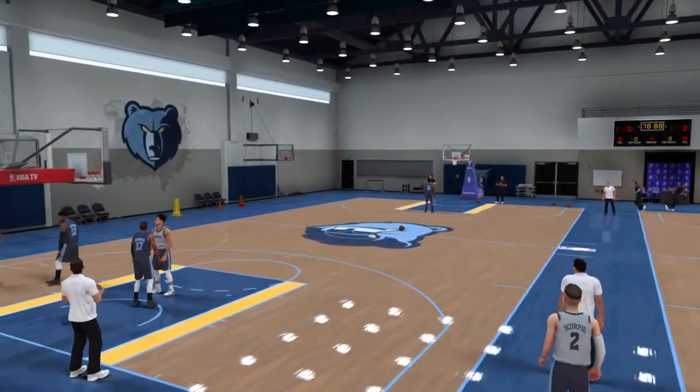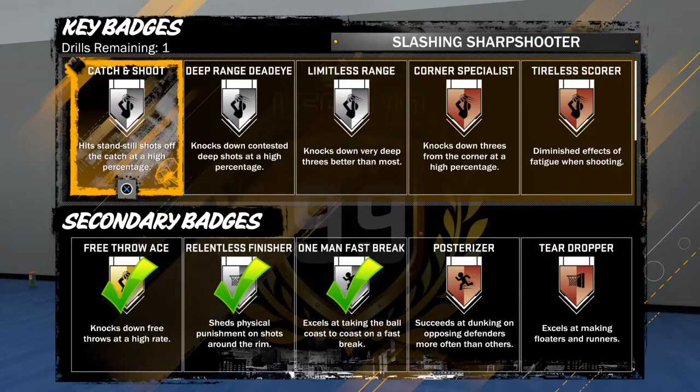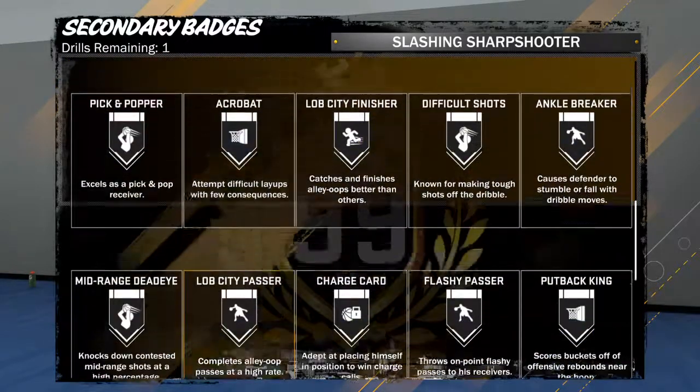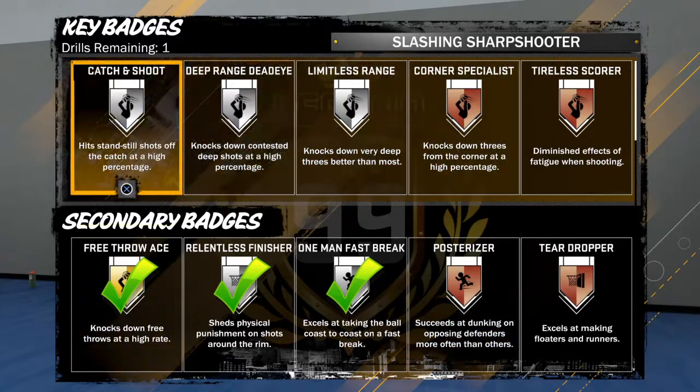If I click Select Drill, in the top left corner it only says drills remaining: one. So yeah, as you can see, I only have these badges, but using this trick you get four drills per one practice session.